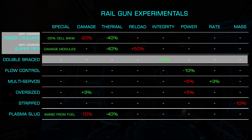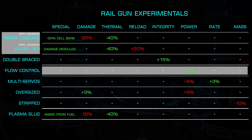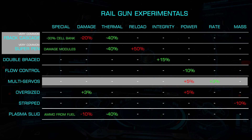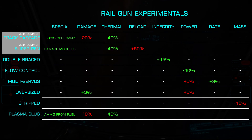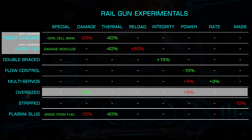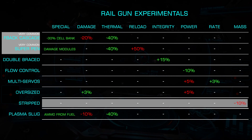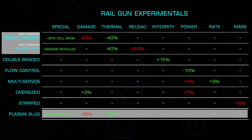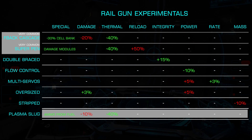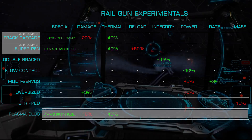Double Braced increases module integrity by 15%, with Flow Control lowering power draw by 10%. Multi Servos decreases the rate of fire by 3% while increasing power draw by 5%. Oversized increases damage by 3% while also increasing power draw by 5%. Stripped Down lowers module mass by 10%. Finally, Plasma Slug synthesizes ammunition from your fuel rather than by a fixed amount. This also offers a 40% thermal reduction, but comes at the cost of 10% less damage.